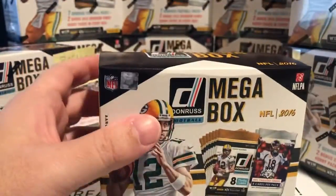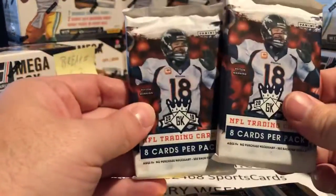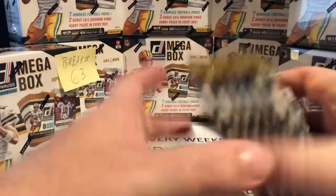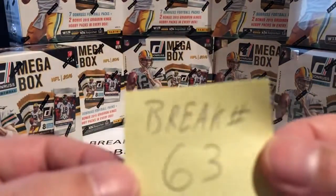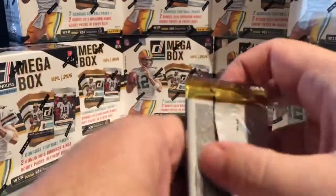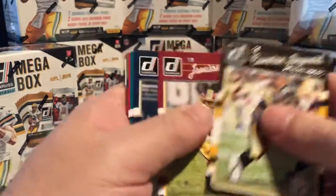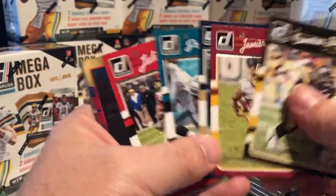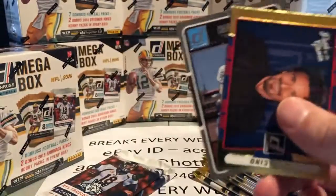I'll show you the first box and how each box is set up. You get two Gridiron packs from 2015 and then seven Donruss 2016 packs. This is break number 63 — make sure you're watching the right break. Each pack normally has six base cards, one insert, one rookie, and then one or two throwaway cards.